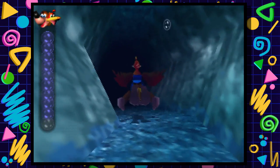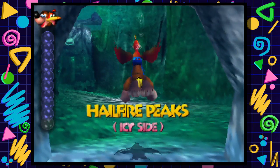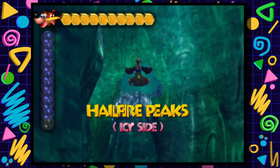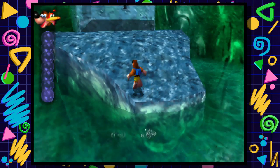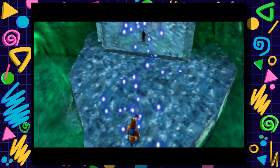You definitely want to break down that rock and then use this opportunity to get way over here. Technically, it is in Hail Fire Peaks. Isn't that weird? We're in Hail Fire Peaks - the icy side. The entrance to it is in Glitter Gulch Mine; it's really strange but true. You can only come here with the ice key, so make sure you have the ice key and use it - this will open up a huge door.